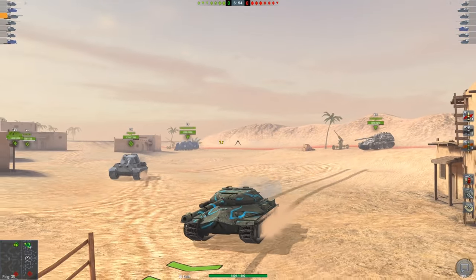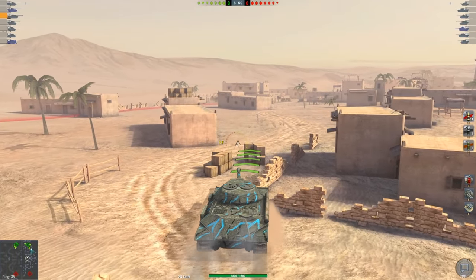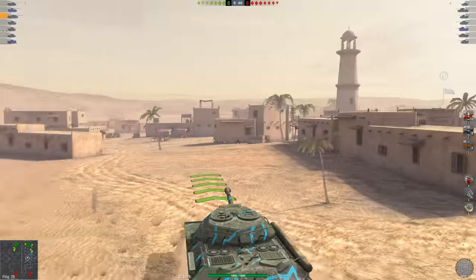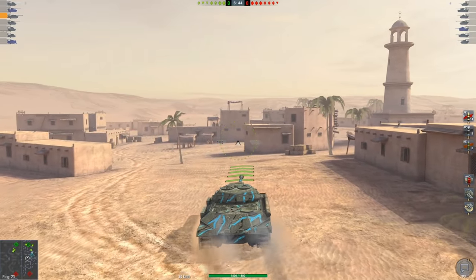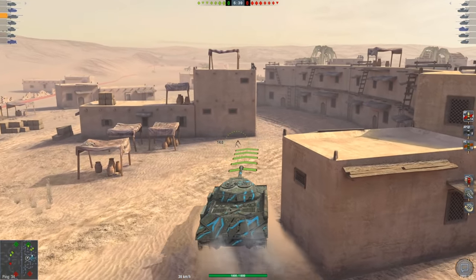The turret on this tank is also very important — it's super, super thick, about 400 millimeters, because of course it's got all the Russian steep angles, a little flat pancake turret. So it does a great job at bouncing shells pretty much all around the turret.